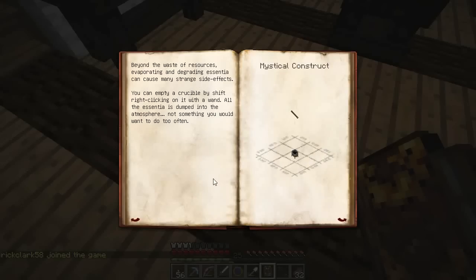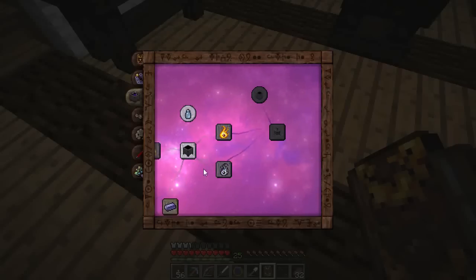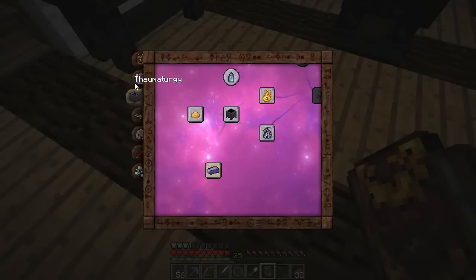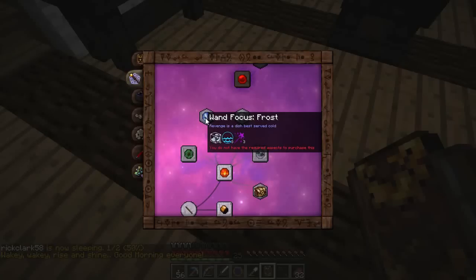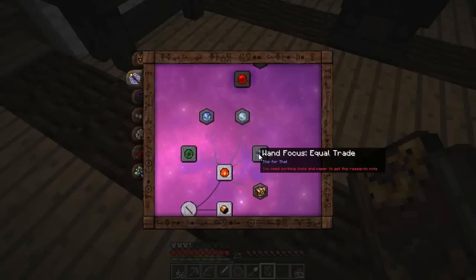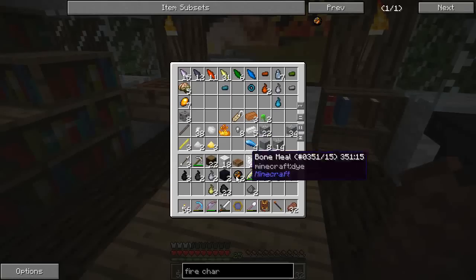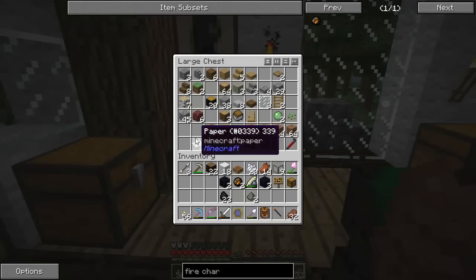Rick is back online — hi Rick! We're not going to get into alchemy today because alchemy is a completely separate discipline of Thaumcraft with so much depth. The first thing you need for that is a cauldron tapped with your wand to turn it into a crucible, and then there's Thaumium metal you can use to build stuff. For now we're going to stick with Thaumaturgy. I don't have the required aspects to purchase the frost focus, so I need to top up on research points and make a couple more things in the research table. Excavation and equal trade are more open to me right now.